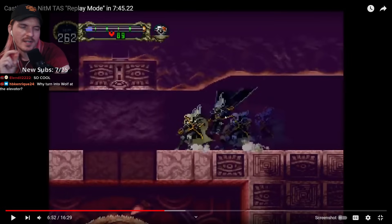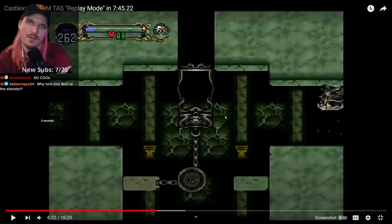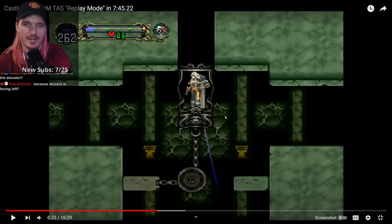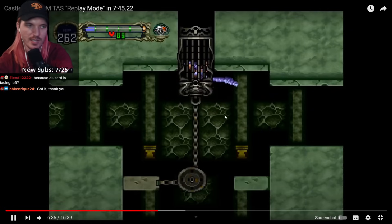Why turn into wolf at the elevator? It starts the elevator animation faster. As soon as you transform into the wolf, the next frame the elevator starts — Alucard's still in the transformation animation, but the elevator's already starting. Whereas the TAS would have to wait for Alucard to bonk their head if they didn't transform into wolf.